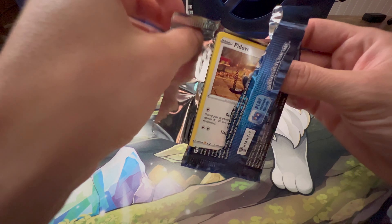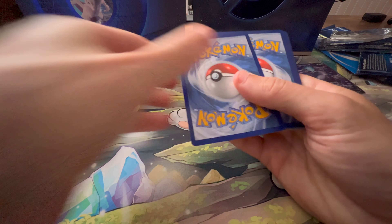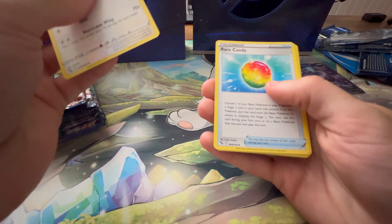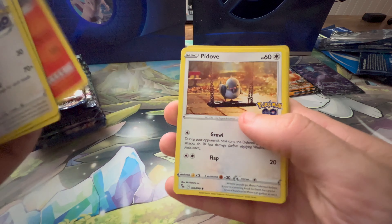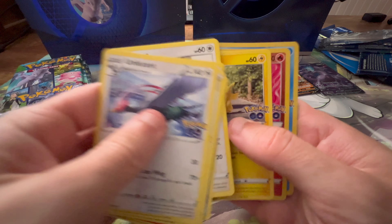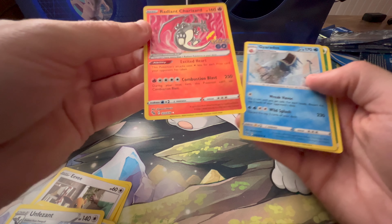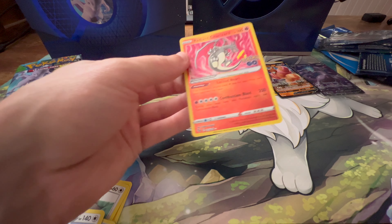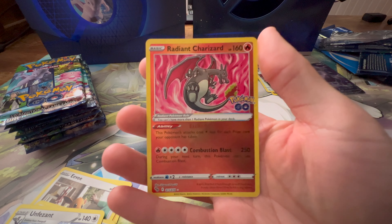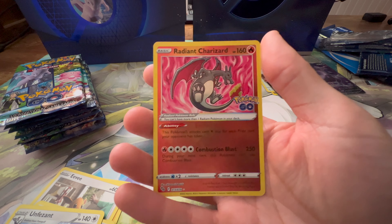In the Radiant Eevee collection — you can go watch the video I did on that — I pulled like two of the Dragonites from the same box, which was kind of frustrating because I didn't want two of them. I actually really like the Dragonite V, just didn't want two. Oh my gosh, there we go — Radiant Charizard! I pulled this in the Japanese set, and I am pumped to also have it here.